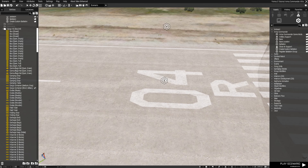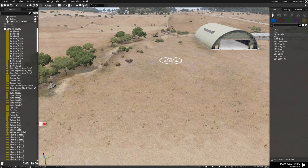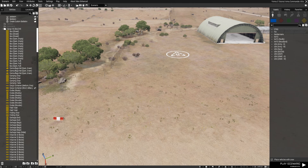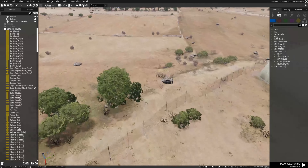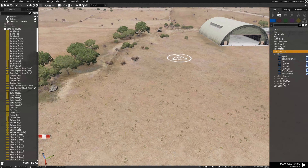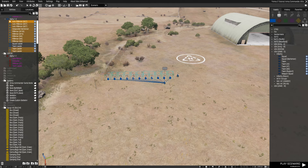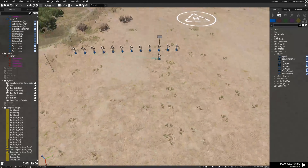Now we will switch over to creating the military forces that players can use on the battlefield. We're going to build a smaller army: one infantry squad, one mechanized unit, one armored unit, and one aircraft. To start with the infantry squad, we will just use a normal Marine Corps unit.